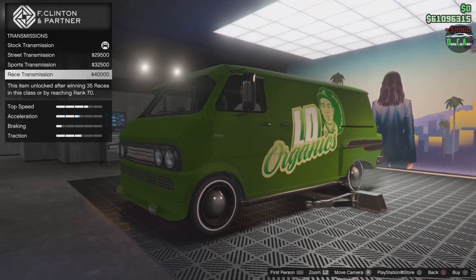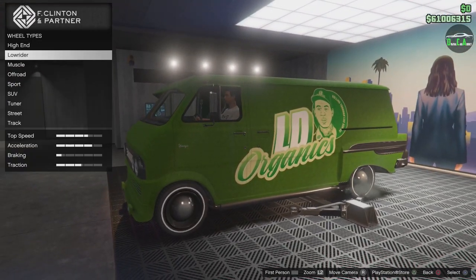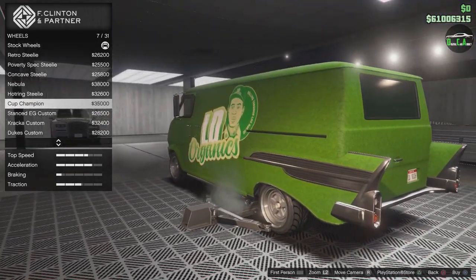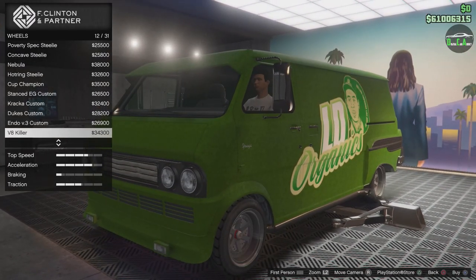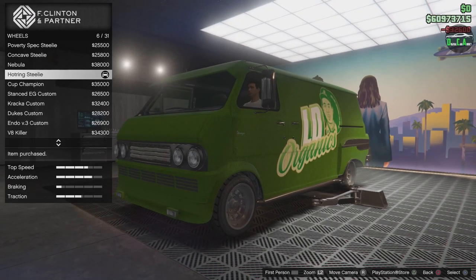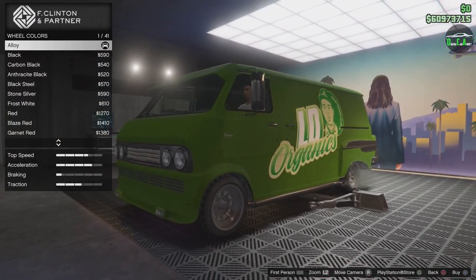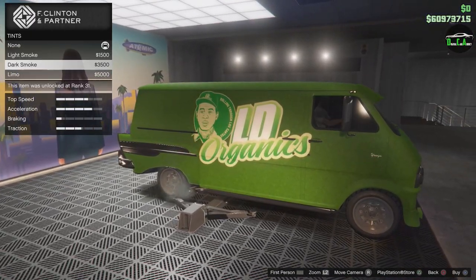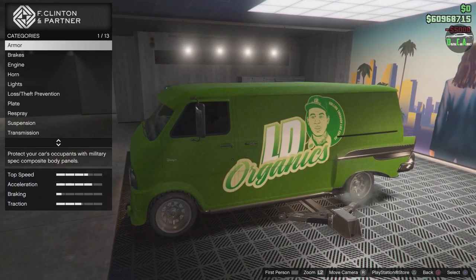Suspension — you can lower it. Transmission, turbo. For wheels, yes you can change them. Looking at the street category — ooh, the cup champions look sick on here. The muscle wheels are kind of traditional too. The hot ring steelies — I think I'm going to have to go with those, they look incredible. Black is a bit much, so I'll leave them in alloy — I think that works. For windows, you can tint the glass, and it tints the back too. We'll go with limo tint. And that's all the options.